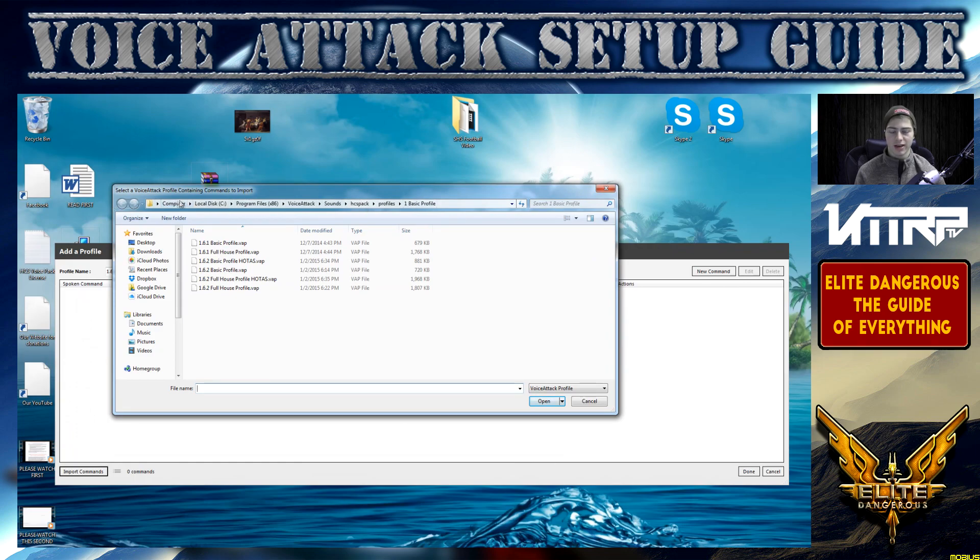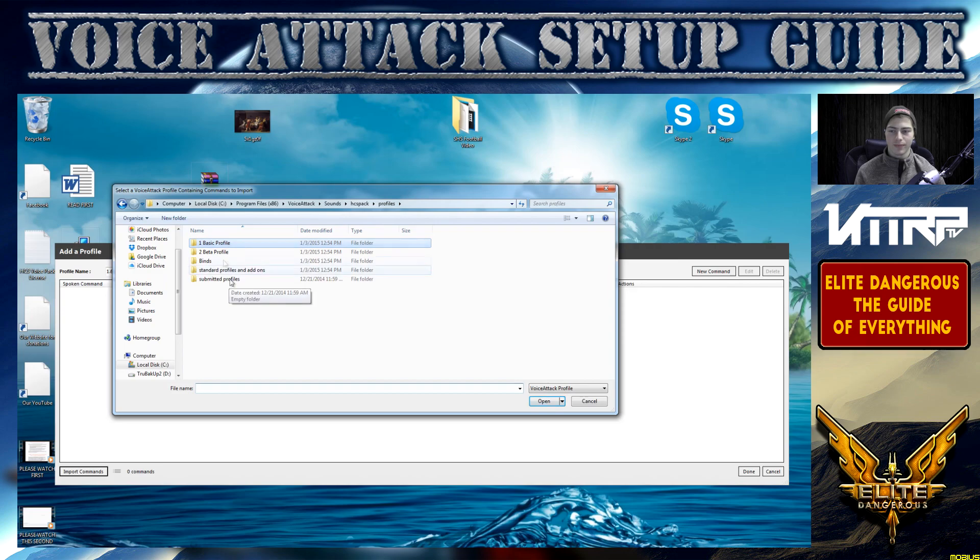Navigate to the folder: C drive > Program Files (x86) > Voice Attack > sounds > HCS pack > profile one basic profile. I'll also have a shortcut on my website you can download — just click it and it'll shortcut you to this location. Then choose which profile you want. With 1.6.1 and 1.6.2 there are some changes, so I recommend going with the full house profile because you get a lot more stuff, whereas basic profile is just a few. If you're paying for it, you might as well use the full version.